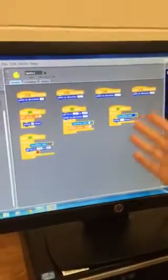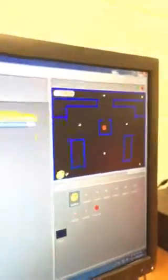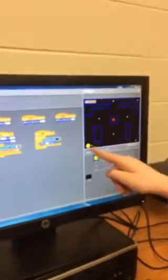I use W, A, S, and D to control the Pac-Man, and the little red guy, I use the arrow keys. I also made it so when you click this, it makes them stop going, so you can't control — like say, move there — and then it stops.